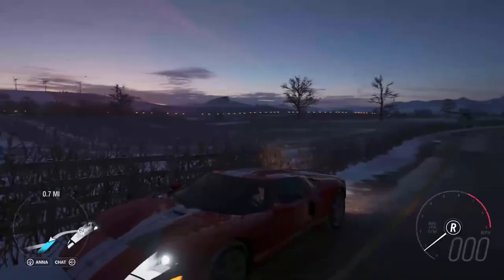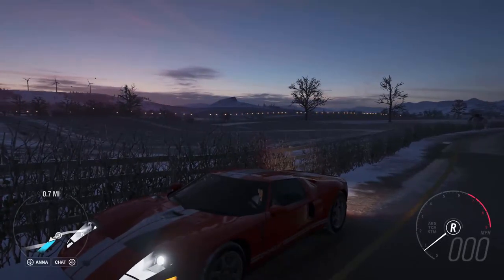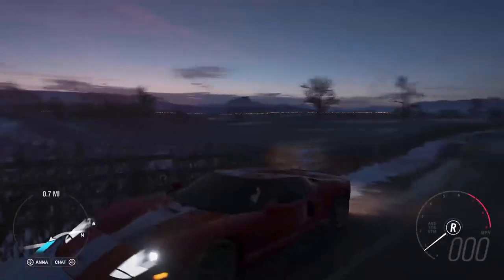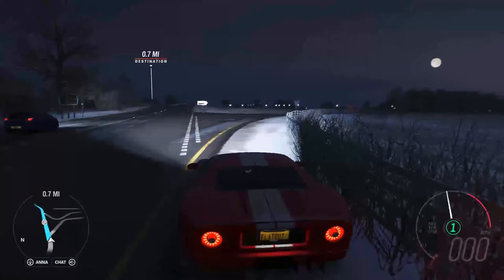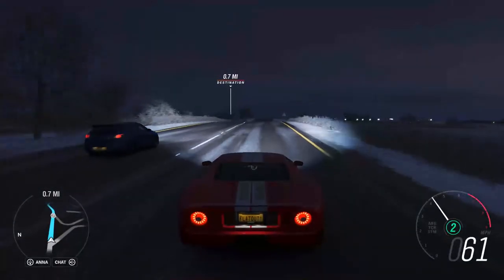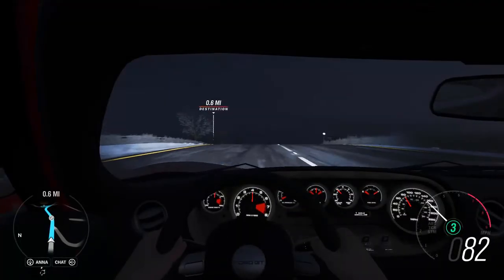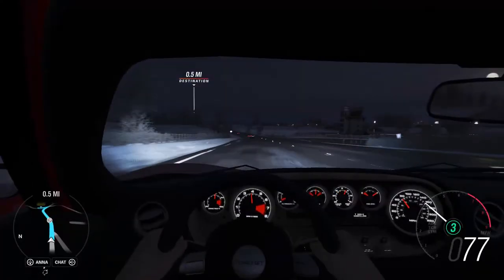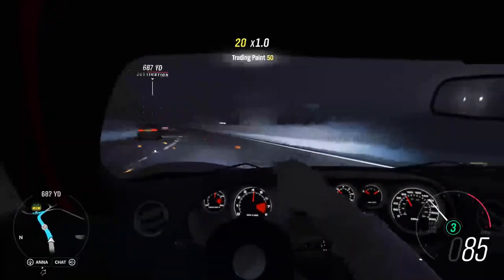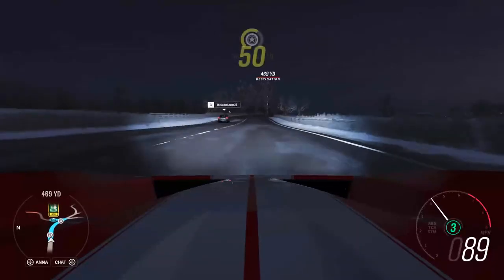Hello ladies and gentlemen, welcome back to another Forza Horizon 4 video on the FlatOut Media channel. Today we are in my 2005 Ford GT, which I don't think I've ever driven in a video before. One of the really funky things is look at the dash — the speedometer is way over there. What the heck is it doing over there? I want it in front of me when I drive, not off to the side.